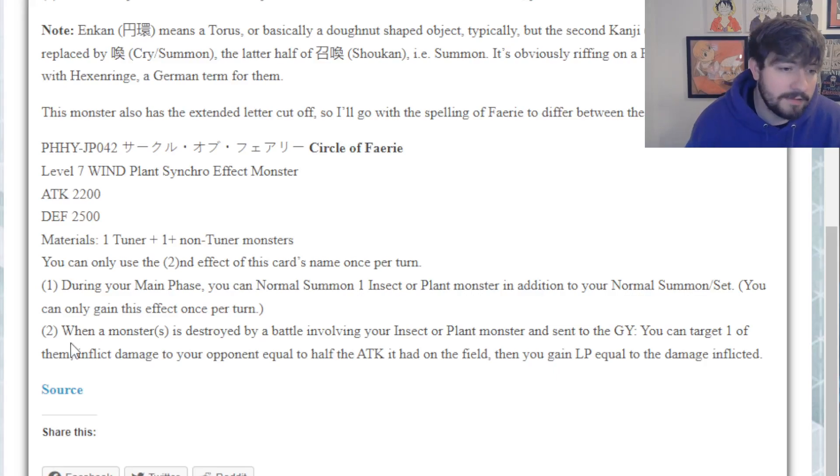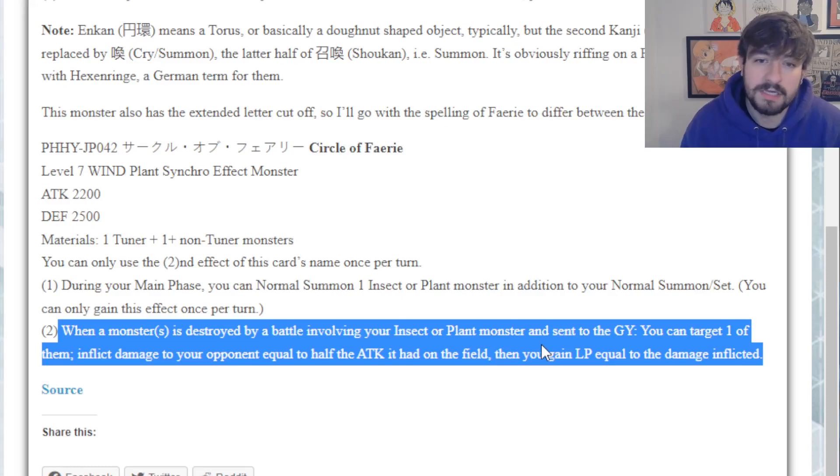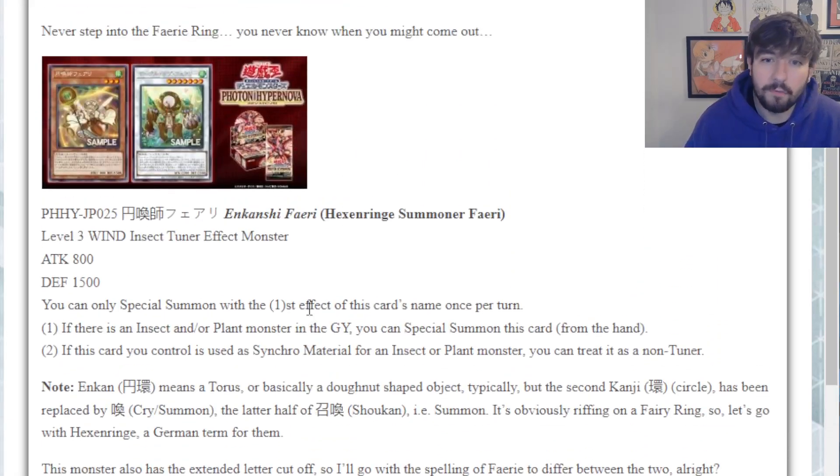The second effect: when a monster is destroyed by battle involving your insect or plant monster and sent to the graveyard, target one of them and inflict damage to your opponent equal to half the attack it had on field, then gain life points equal to the damage inflicted. But this effect is whatever - it's a battle phase effect, and those need to be really powerful. This one isn't particularly; it doesn't even help you kill anything. It just helps you burn if you do kill something. I think this card is the most mediocre of the three; the two extenders have a little more merit.